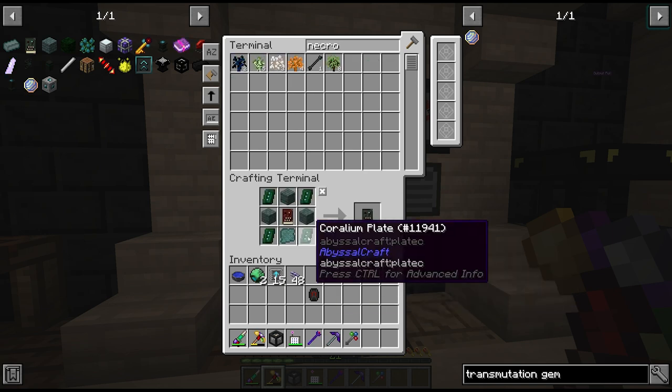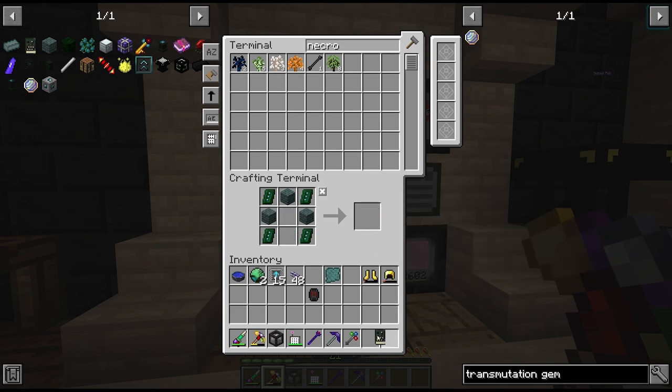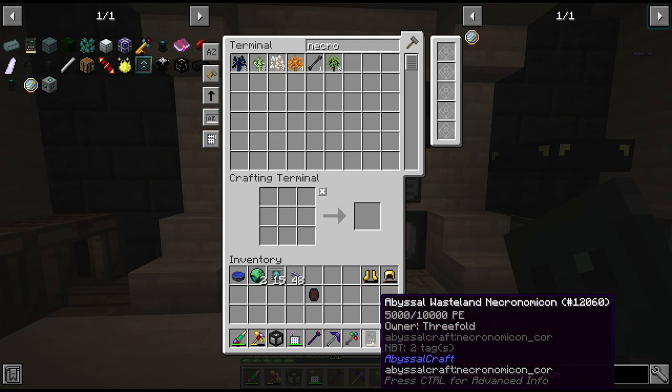Once we craft the skin and some coralium plates and bricks, we can make our Abyssal Wasteland Necronomicon. We're actually going to make two of these things so that we can have one crafting and one to charge.